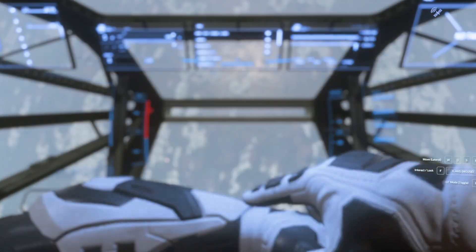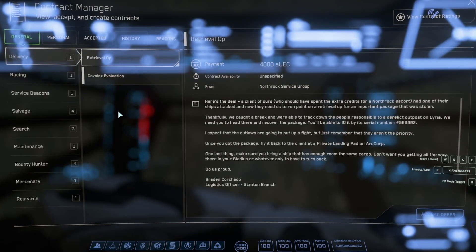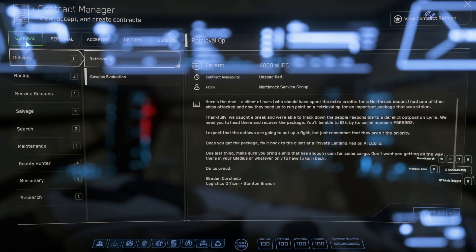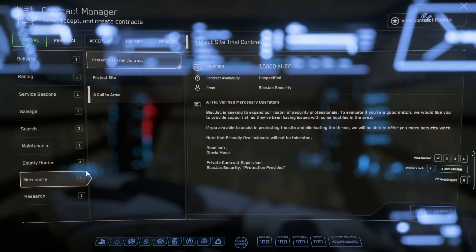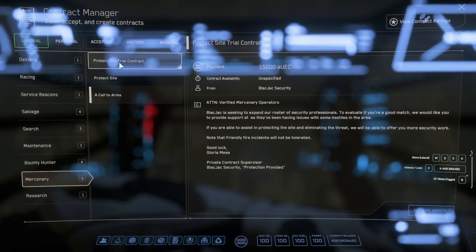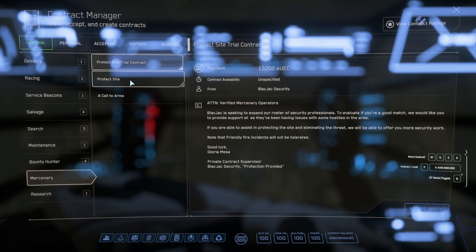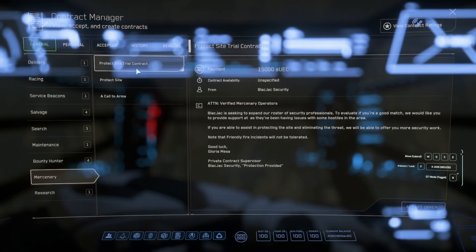To start, you will need to accept the Introduction mission found by going to your Contracts section in your MobiGlass. Once in Contracts, under the tab Mercenary, you'll find your starting mission. The reputation for these varies by major area of Stanton, so pick an area you don't mind being in for a while. For example, if you're in ArcCorp and you get it to Tier 3 and you head to Microtech, it's going to reset to Tier 1, but if you go back to ArcCorp it will be at Tier 3.